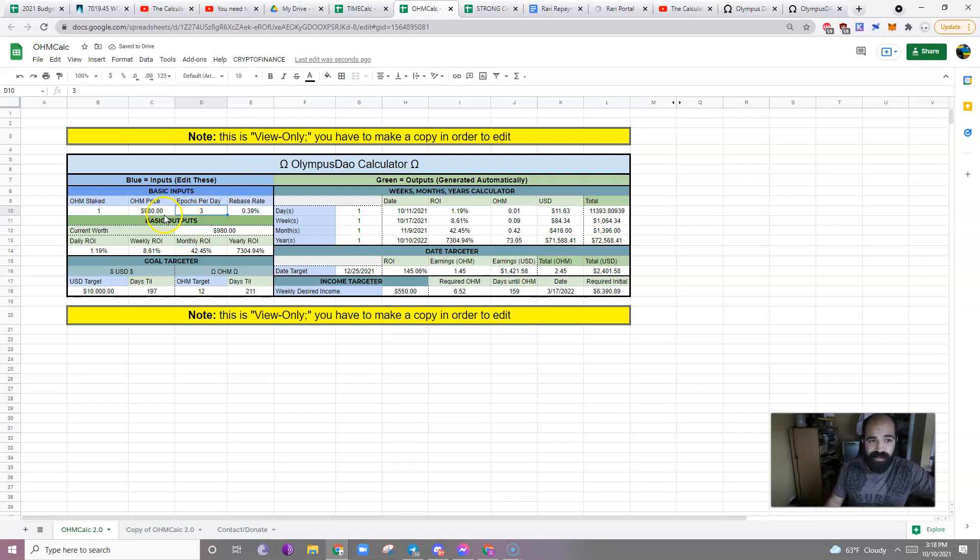I think being $1 off is fine. So immediately you get this cool green stuff right here. The current worth of your holdings is $980 — if you had two, it would be $1,960, et cetera. Your daily ROI is 1.19%, weekly 8.61%, monthly 42.45%, which is crazy, and then yearly 7,304%. Cool. So that's these two blocks here.